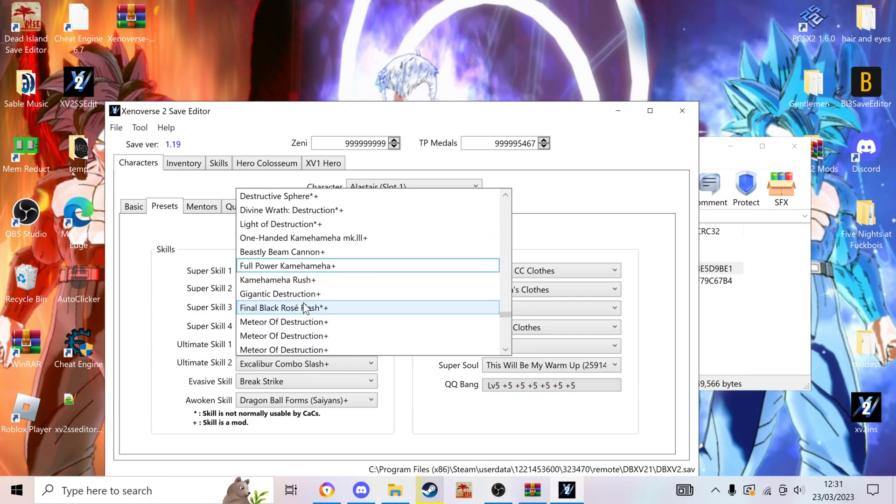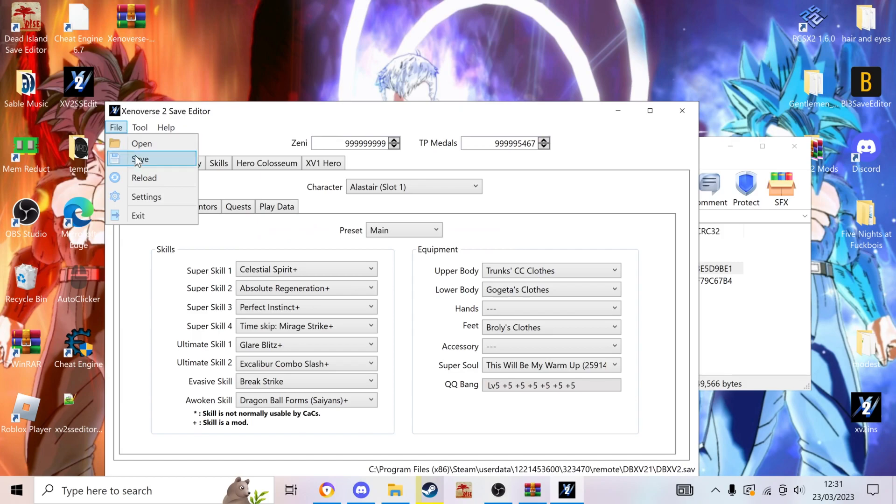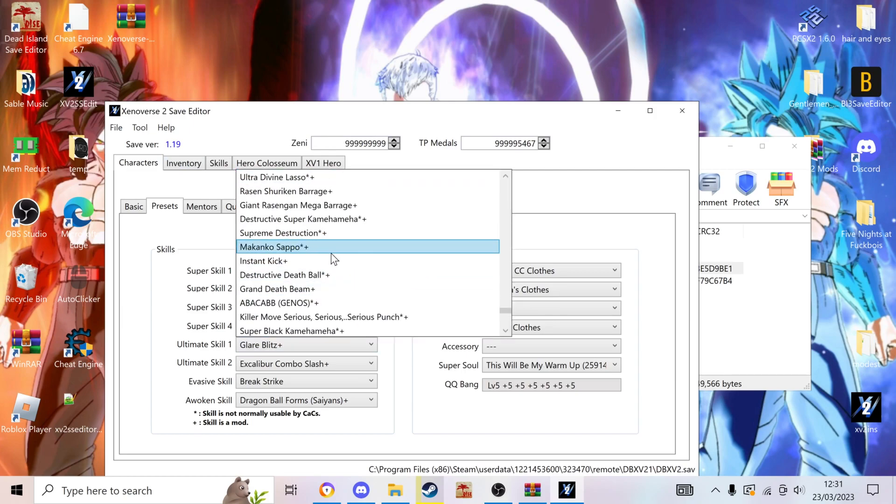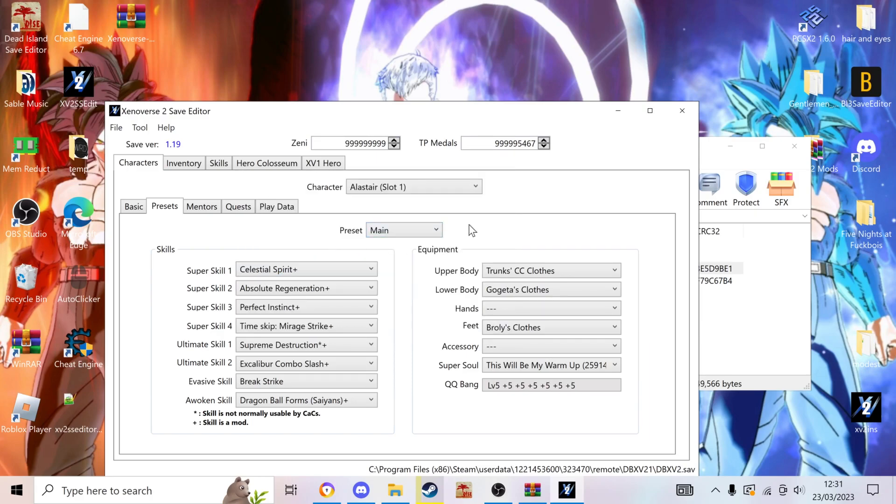So that's pretty much all you have to do for your moves — just switch up and save. I'll put an example: we'll just put Supreme Destruction and save that. It's on my main now. I'll show you once we're in the game.